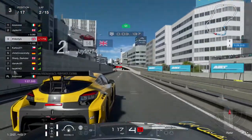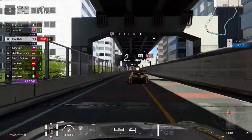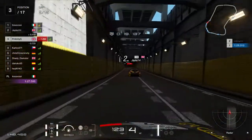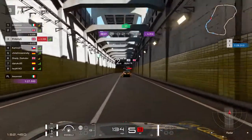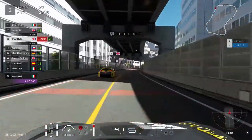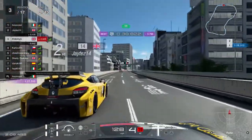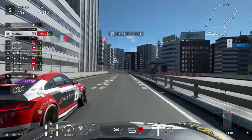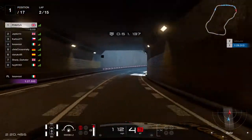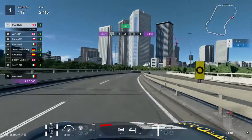We get a good run out of the final corner onto the main straight and look to make a move on the inside of the Megane, though it's a bit narrow. The Audi in front has a 1-second penalty and a 2.2-second lead. We're two tenths away from the Megane and seven tenths in front of the Czech guy. We get a great exit out of the corner using the slipstream. The Megane tries to shut the door and bumps into us. We go to the right of the Audi and both get past the Audi as it serves its penalty. At this point we realise we're leading the race.